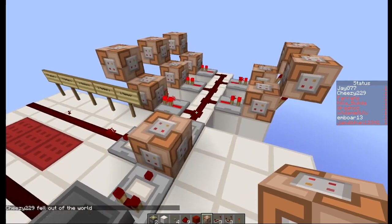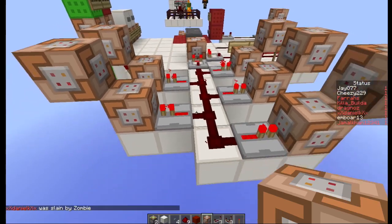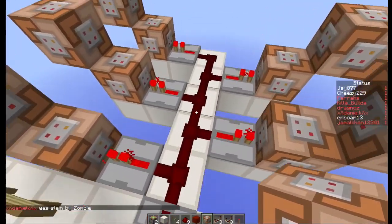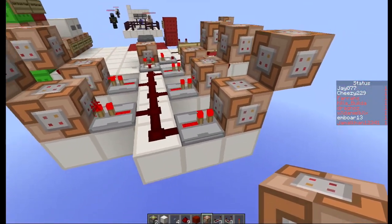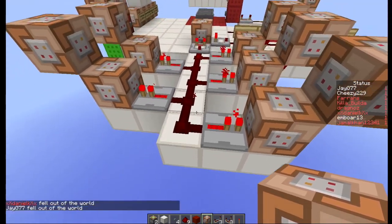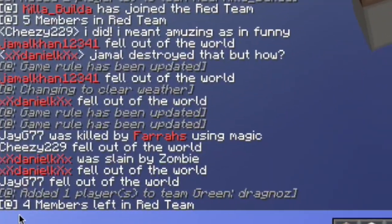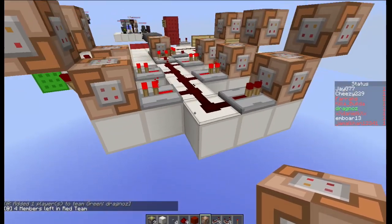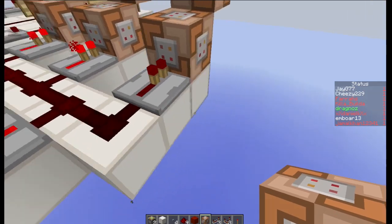As a bonus, I'm quickly going to show you how detecting players on a team can also be used to have multiple outputs. You'll see I've got a line of redstone running into command blocks — one command block detects the on state of a redstone signal as well as the off state. If I leave the team, you'll see it now says four members left in the red team, and the signal over here is now dead.